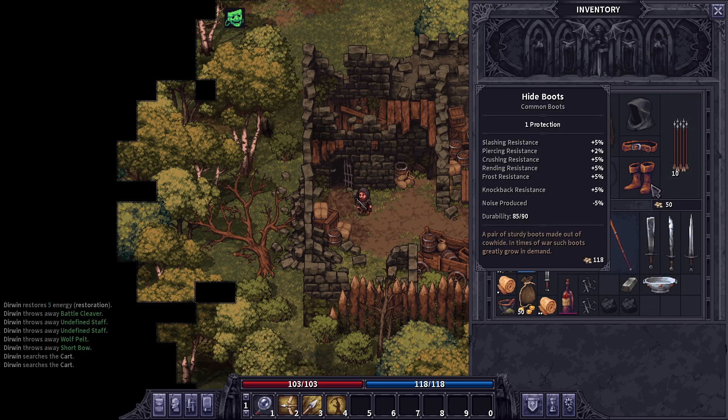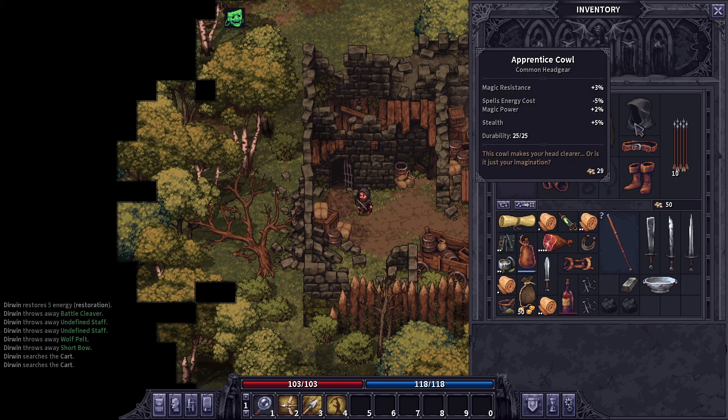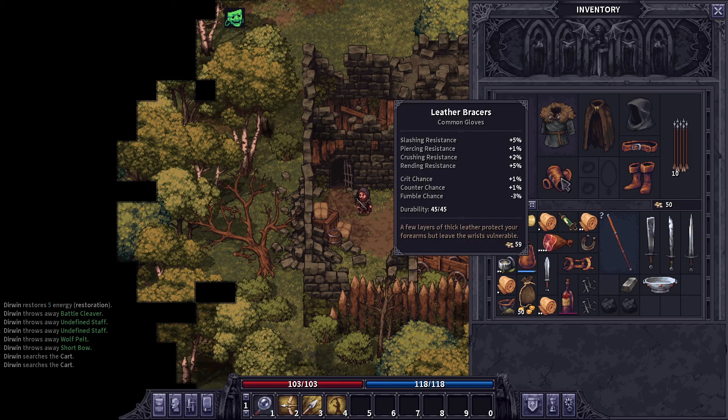Instead of the forks we now have a silver plate. I bought these hide boots — a pair of sturdy boots made out of cowhide; in times of war such boots greatly grow in demand. And I bought a leather bracer — a few layers of thick leather protect your forearms but leave the wrist vulnerable. I got it for the fumble chance negative three percent.